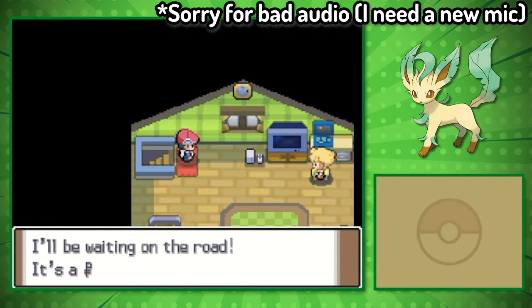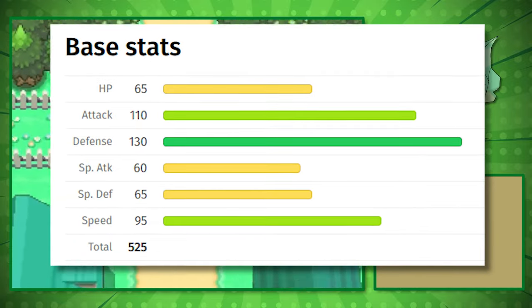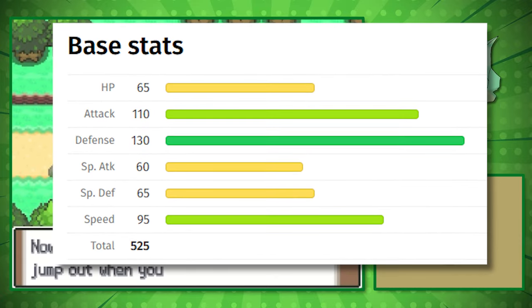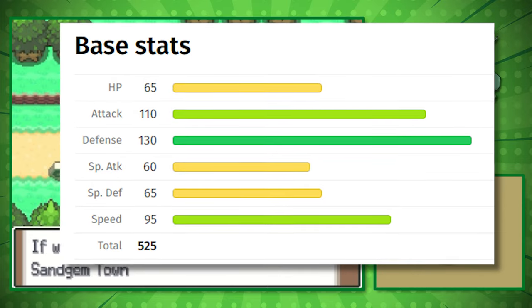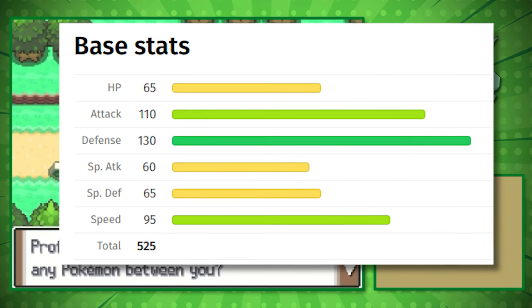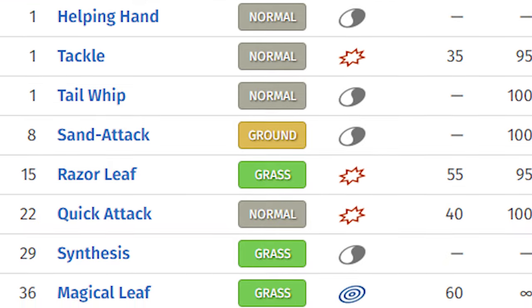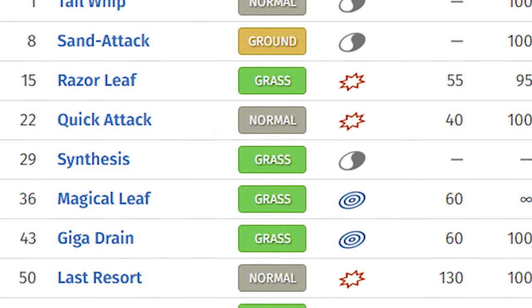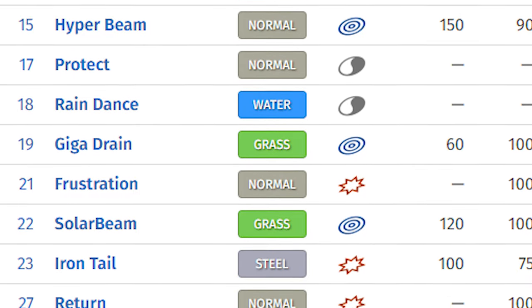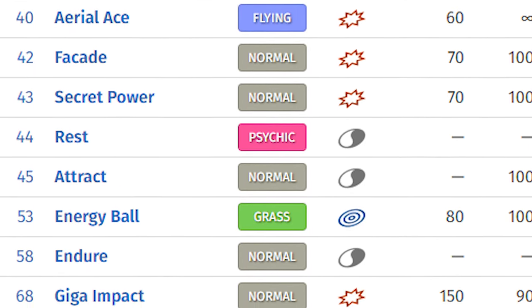Getting back to the challenge, Leafeon has some very interesting stats. Its HP is pretty lackluster at base 65, its attack is incredible at base 110, it has spectacular defense at base 130, its special attack is the worst stat at base 60 — thankfully we won't be using that at all. Its special defense is terrible at base 65 and its speed is pretty good at base 95. We're a tank for physical attacks, but avoiding hits would be ideal. Its moveset is pretty good — we get Razor Leaf pretty early, plus versatile moves like Dig (a ground-type move) or even Iron Tail (a steel-type move). And most importantly, we have access to the best setup move, Swords Dance.